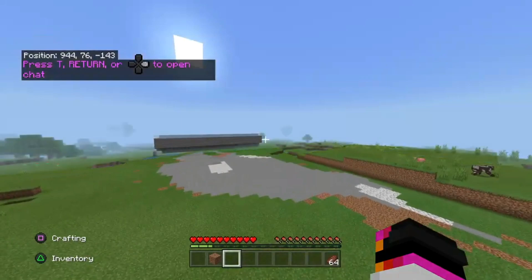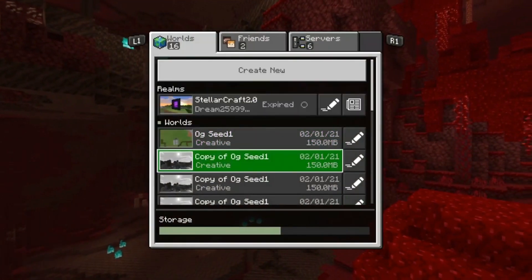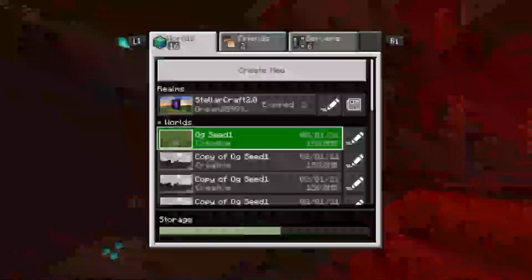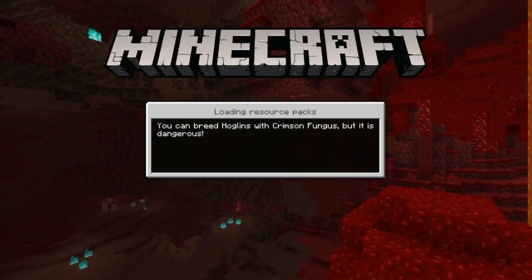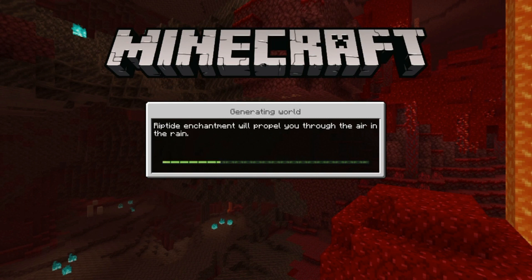One, two, three, four, five. We've just loaded back into Minecraft. Unfortunately, I'm on PS4 and cannot record the home screen, but we simply need to load back into our world and we should have 32 items in our hopper and 32 items in that hopper down below.